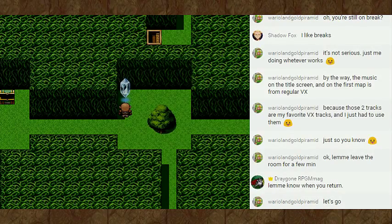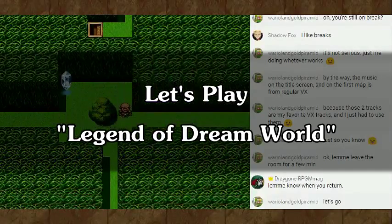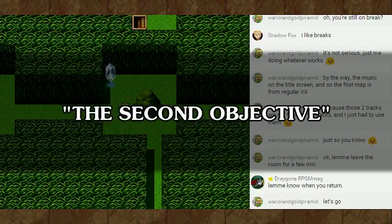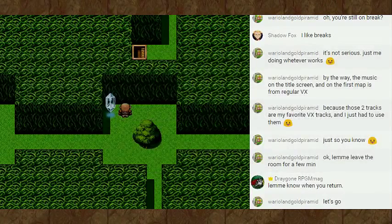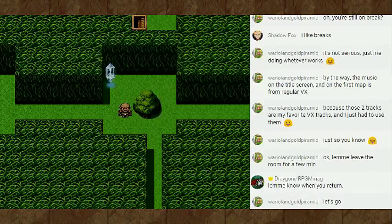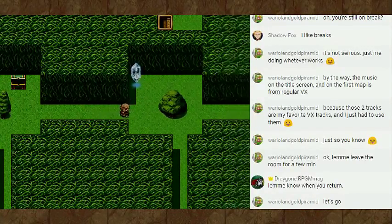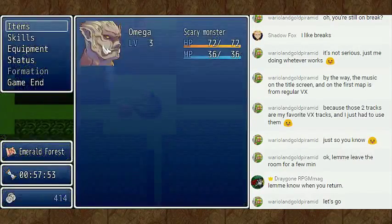Hello everyone! Welcome back to this game. When we last left off, we explored the Emerald Forest, collected the emeralds, and found Bernito's Fire, and we were able to recreate and build George's Sword Thingy, which allows us to more strongly fight monsters. Also, off-camera, like I said, I would go ahead and fight some battles, and I wound up getting to level 3.